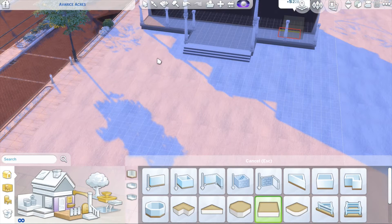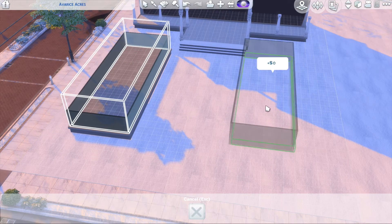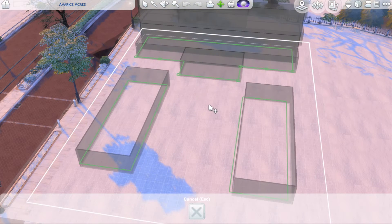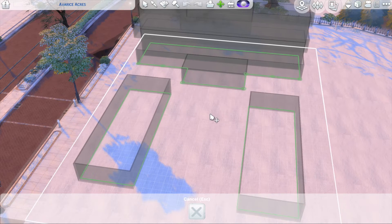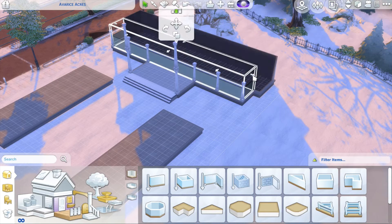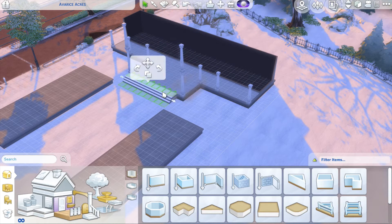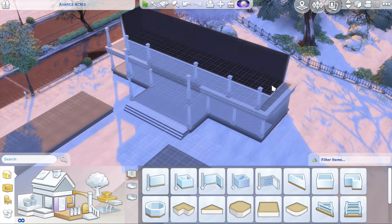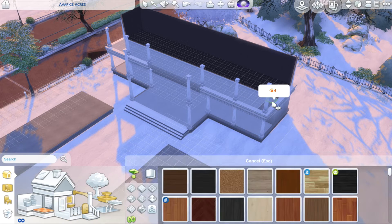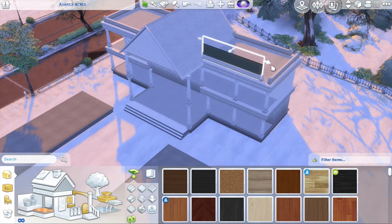I didn't include a bar — that's something I forgot, because one of the goals is also to have drinks. But you can pretty easily add a bar somewhere outside, there's lots of room. There's also a way too big amount of tables out here. I'll warn you about that right now — you'll see that in a second.